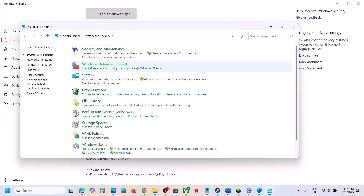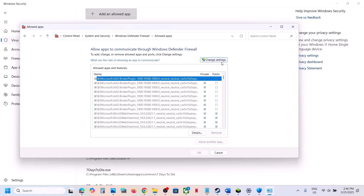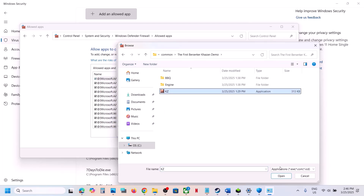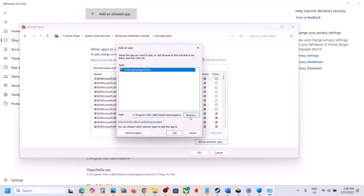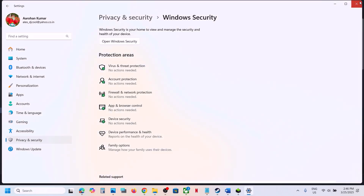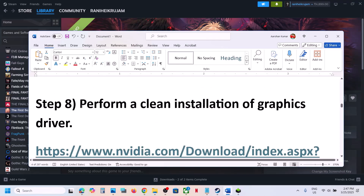Once the game is added, type Control Panel in the Windows search box. Go to Control Panel, System and Security, Windows Defender Firewall, and click Allow an App or Feature Through Windows Defender Firewall. Click Change Settings, then Allow Another App, click Browse, go to the game installation folder, select the exe file, and click Open. Add both the main game exe and the BBQ Binaries Win64 exe. Once added, launch the game and check.